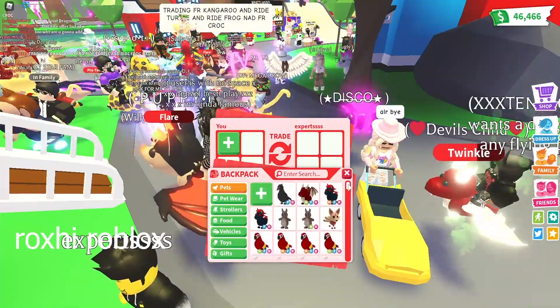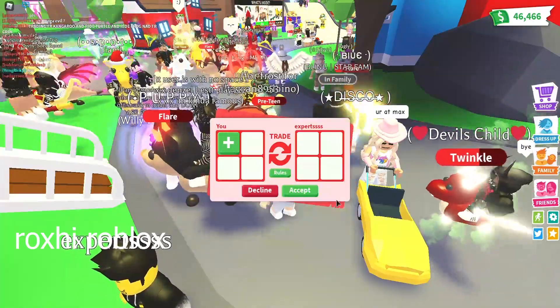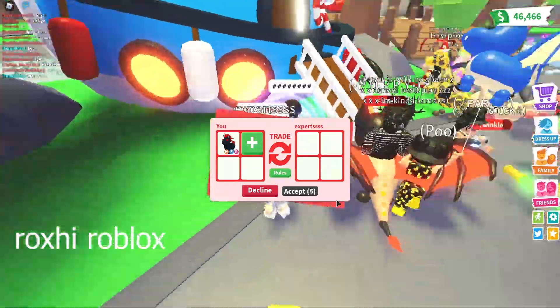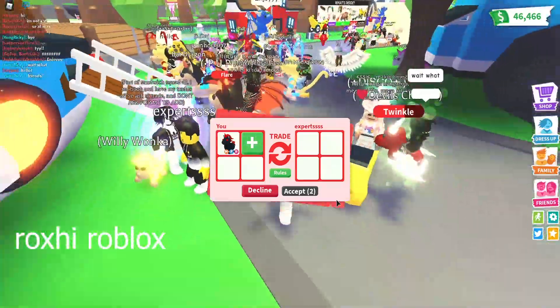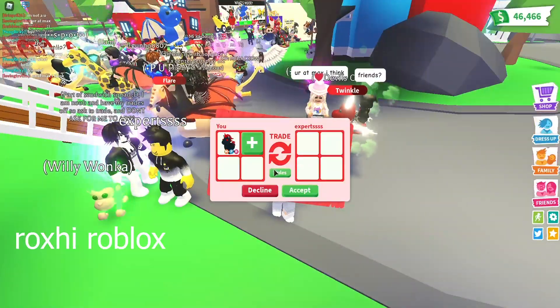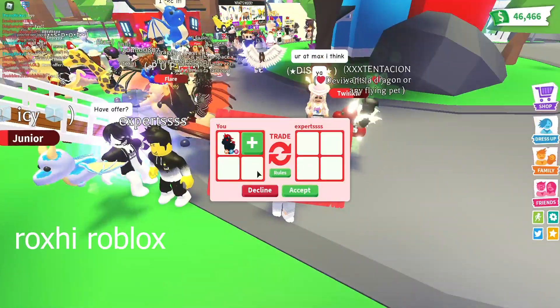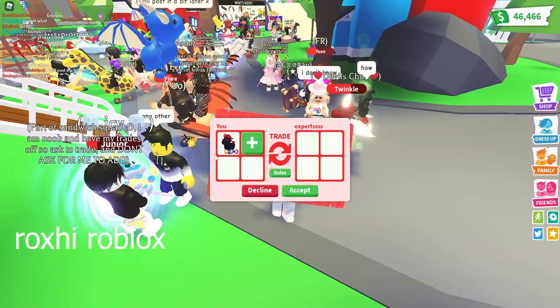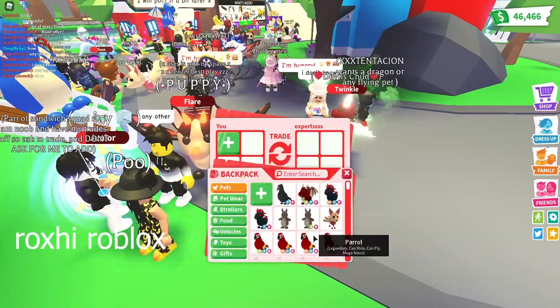My friend teleported to me — his name is Expert — and he traded me, so I'm just going to see if he has anything to offer. Right now I'm going to add my mega neon evil unicorn and see if they have anything to offer for it. Actually, I think I'm going to change it to a mega parrot instead.